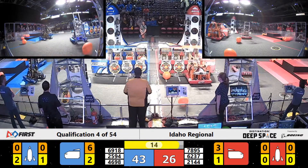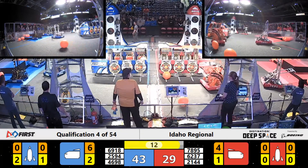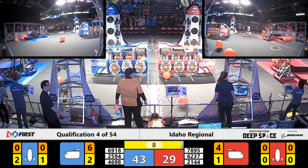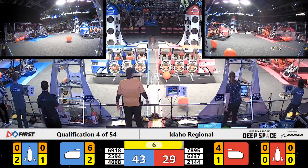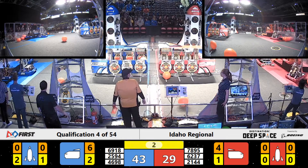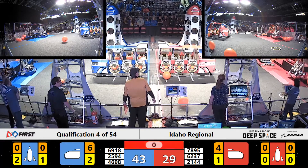Red Alliance is finishing up some last-minute placement of cargo in their cargo ship, and teams are making a run to the habitat. With 12 seconds left, teams need to be here to climb so they can get steady on those levels. All red robots are in the hab at 62-37, making it up to level 3. Blue Alliance is all stationed as well.